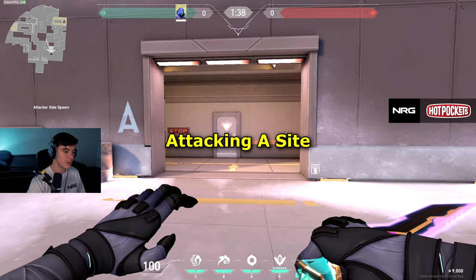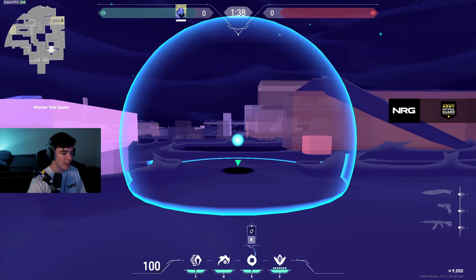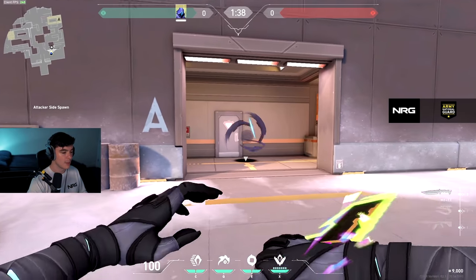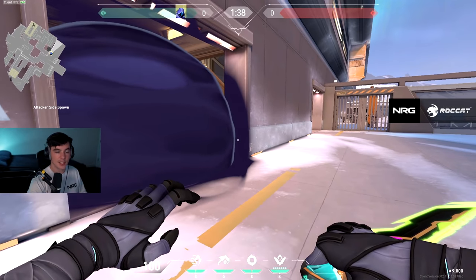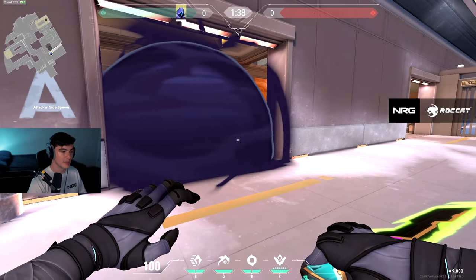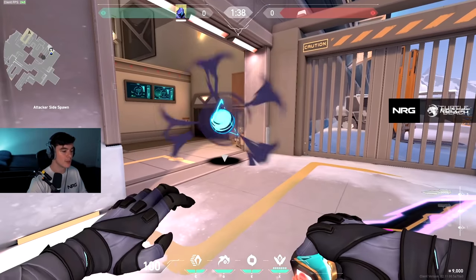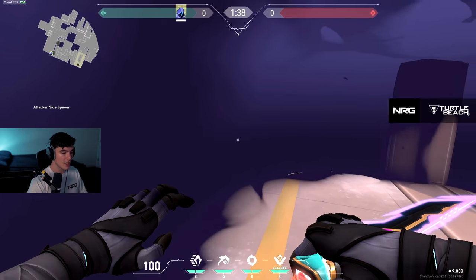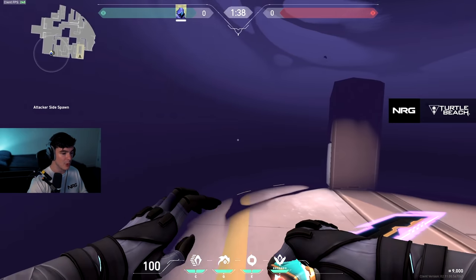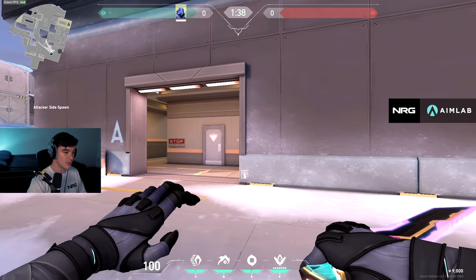First off we're going to be attacking A-site as Omen, but I'm going to show you the golden rule for your Omen or just enemy smokers in general. This is an example of a good smoke — you want to treat your smoke like a wall. If the enemies try and exit this smoke on you, that's the first thing you see. There's no unpredictability of where they're coming from. A bad smoke gives them room to lurk outside it, making it more unpredictable.